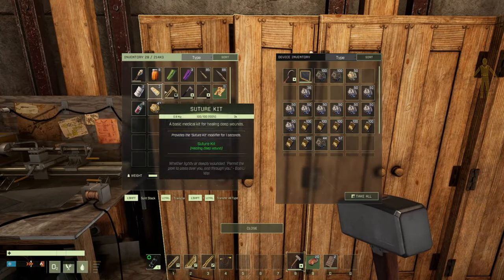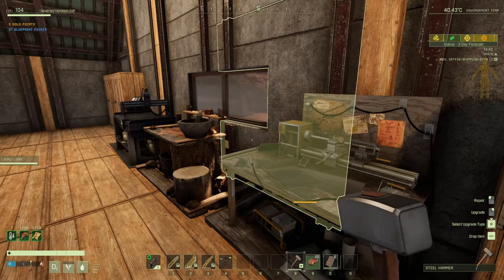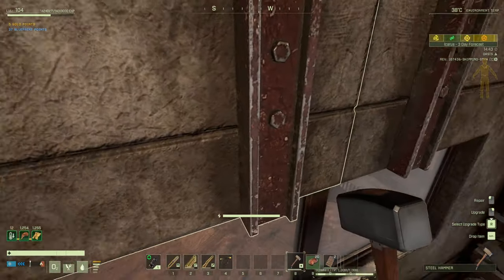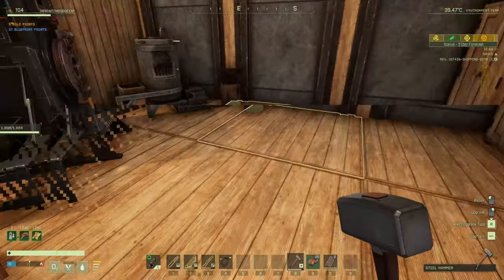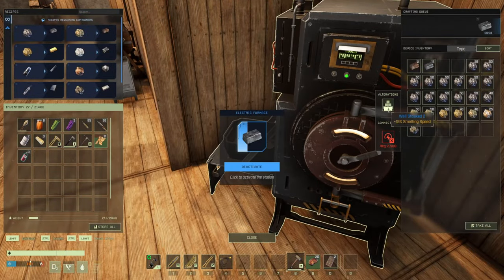We are getting kind of low on the gold — on the empty ores. What the hell was that? That was a weird noise. Let's reactivate you. I did rebuild this — I don't remember if I mentioned that last video — in order to get the 15% crafting, or smelting speed. So that's pretty cool.